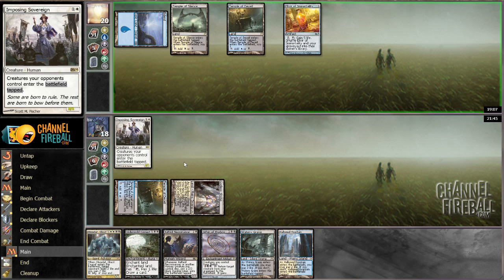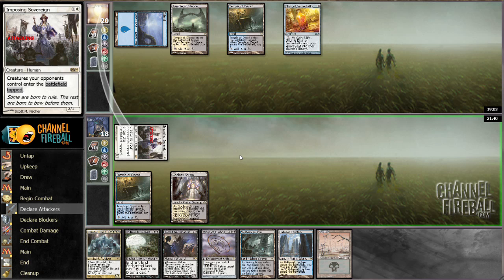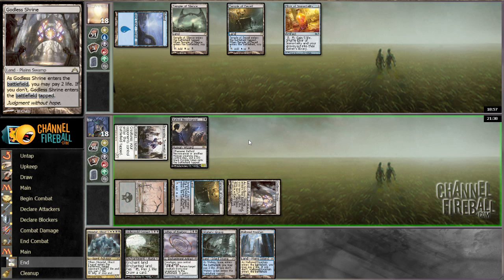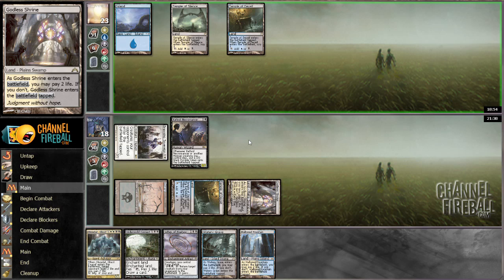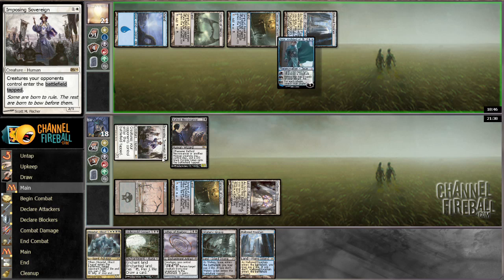I get to attack with Imposing Sovereign — if my opponent has Azorius Charm then that is fine. No reason to play Zathar Necromancer first but I'm going to play it now and hope for no counterspells. I would have played Ghost Council earlier against my opponent had I known he was playing Esper, but I wasn't 100% sure. He's cracking that Elixir, not a play I generally like. I'm fine with a Raft, less fine with a Jace — Jace is mildly annoying.